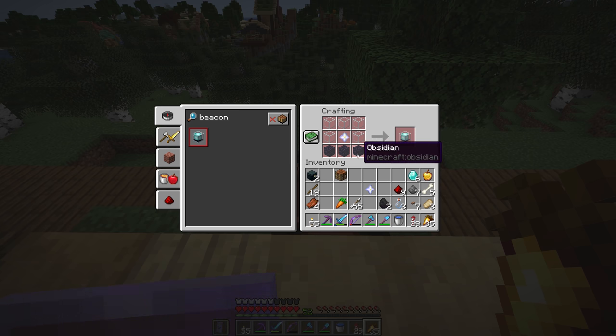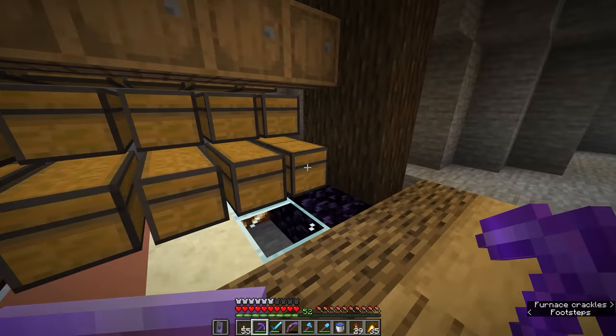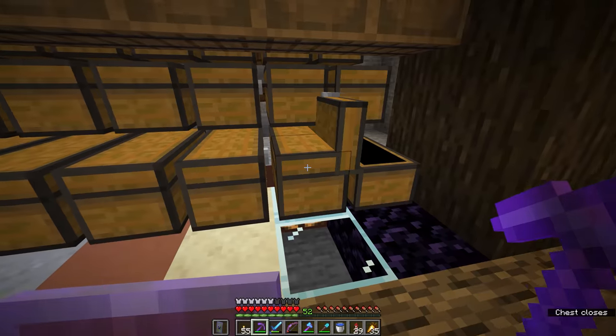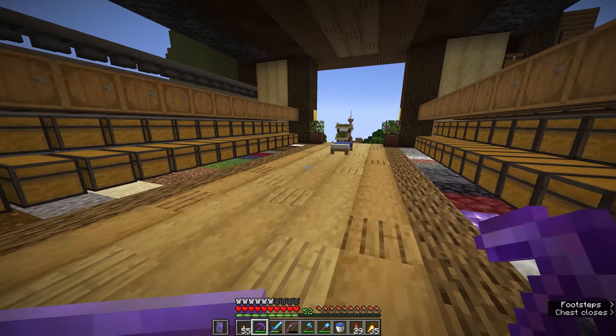The others are just blocks of glass and three pieces of obsidian, both of which we should have around here. I did put some obsidian in my storage system, so we'll bring three of those, five pieces of glass, and we will make our first beacon of the season.